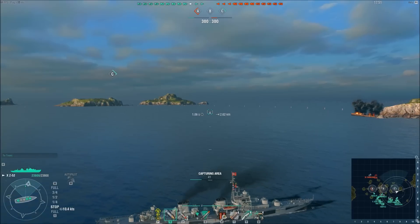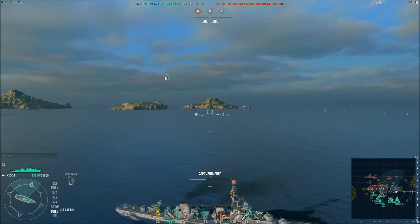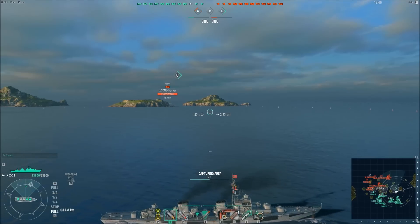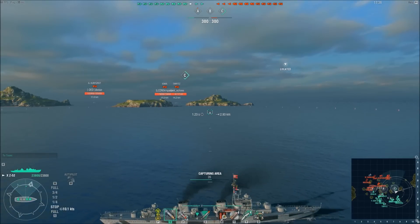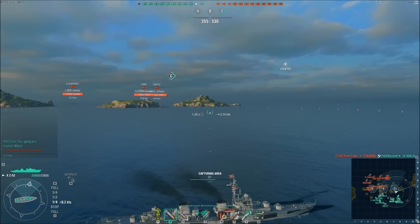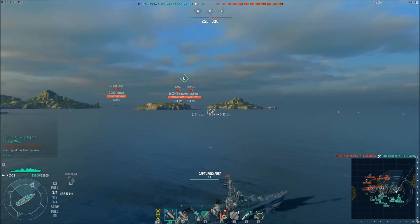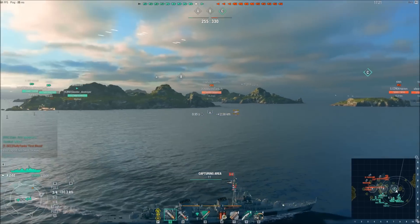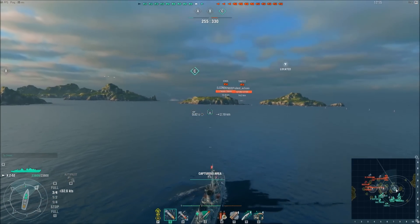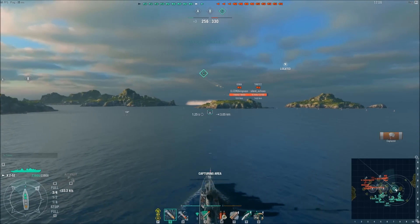As I push up into C cap, the enemy team is already well in the process of capturing A. If you look at the minimap, you'll notice we have one destroyer headed up into A cap who's managed to spot the enemy destroyers capturing it. Unfortunately he's isolated and doesn't have backup, as most of the team has gone to C and B. He did manage to drive the enemy out of A, and it looks like the enemy isn't going to bother coming to C, which means I can cap unmolested and our team will get the first cap.